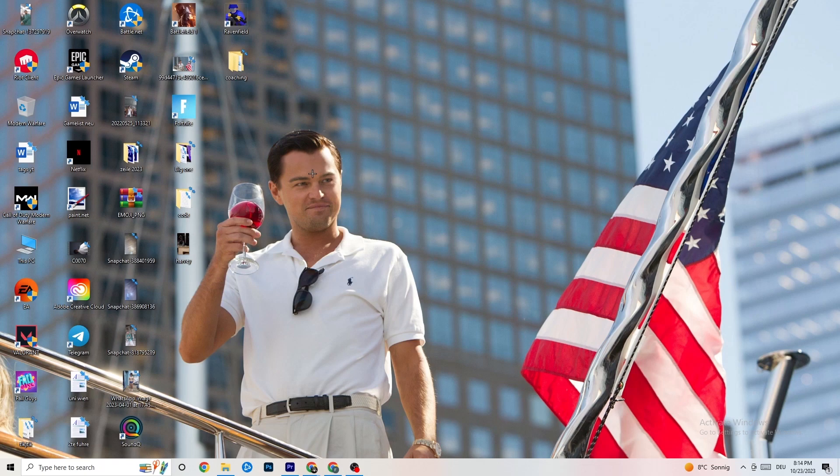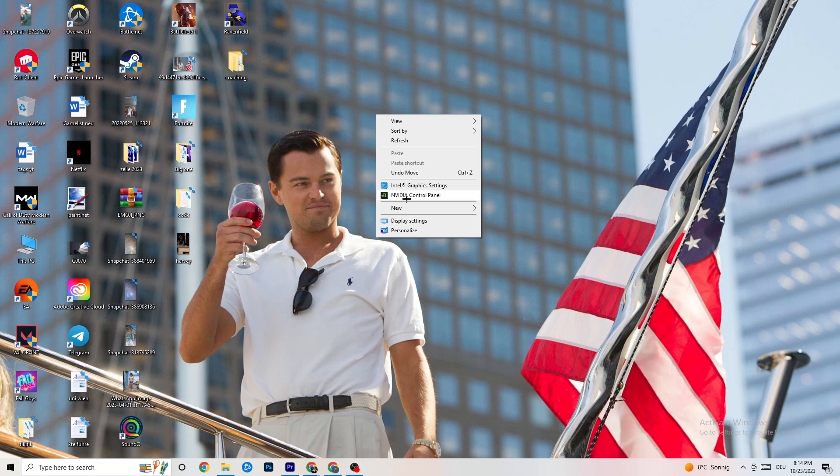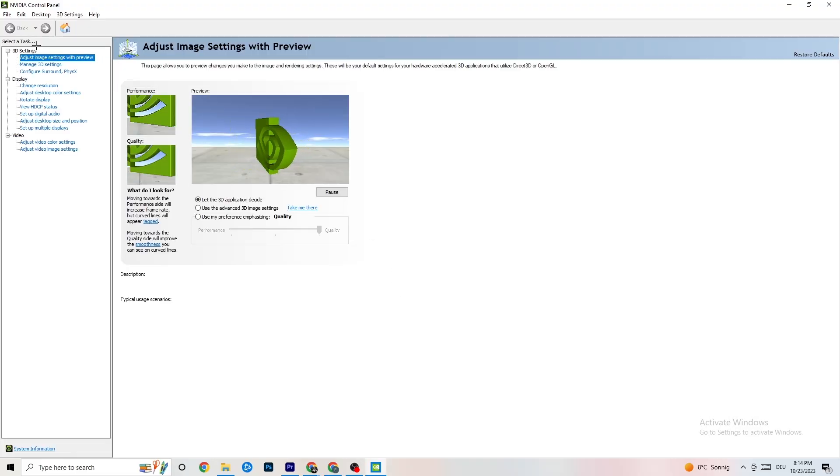Right-click your desktop and if you have Nvidia, click on 'Nvidia Control Panel.' Navigate to '3D Settings,' then 'Adjust image settings with preview.' You'll see a bar ranging from Quality to Performance. If you're having crashing issues, move the bar toward Performance — this will help a lot with crashing.